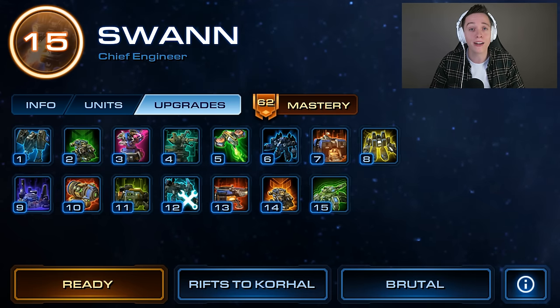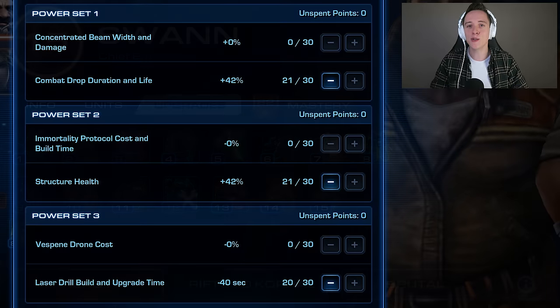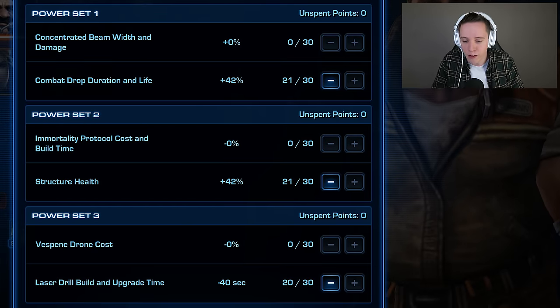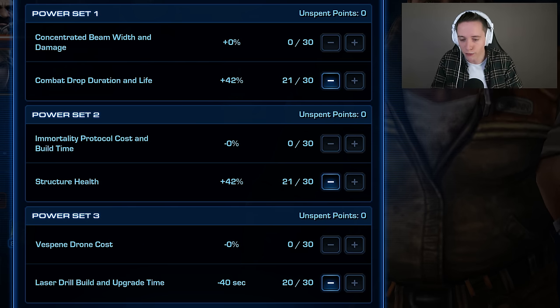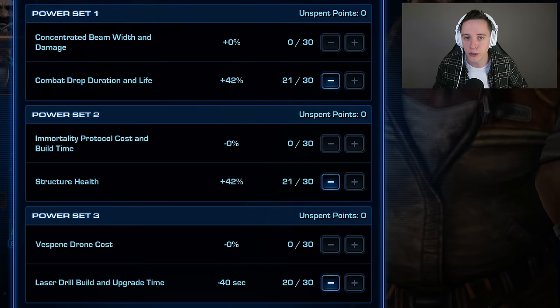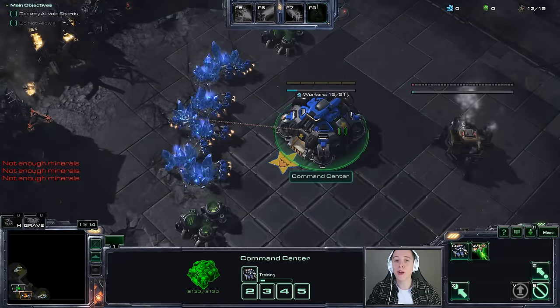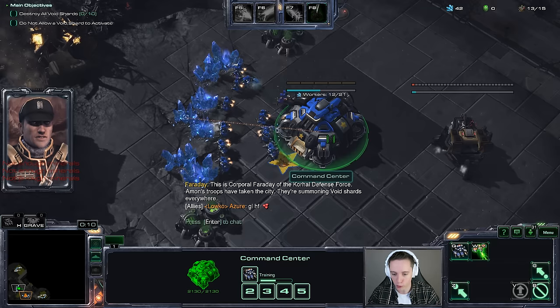The really nice thing about this playstyle is that it works just fine from level 1 and onwards. For those interested in my mastery point selection, I got the combat drop duration and life, the structure health, as well as the laser drill build and upgrade time by default. However, power set 2 I switch around depending on what mission we're going to be playing. Here we are on the Rifts to Korhal mission on brutal difficulty.